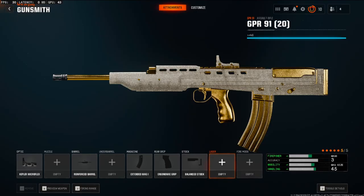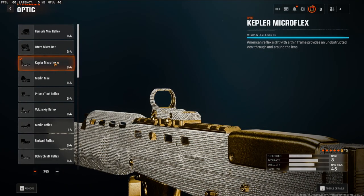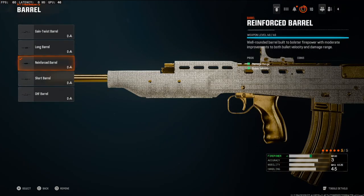With that being said, let's go ahead and jump straight into the attachments. Starting off with a more personal preference attachment — on the optic, we're going to be going with a Kepler Microflex. Like I said, it's preference. You can go with whatever optic you want, or switch it out for another attachment. On the barrel, to give this gun the most damage and most bullet velocity, we're going to be going with a reinforced barrel.